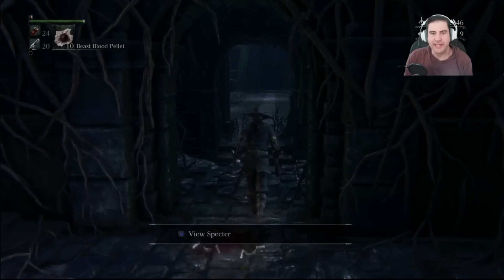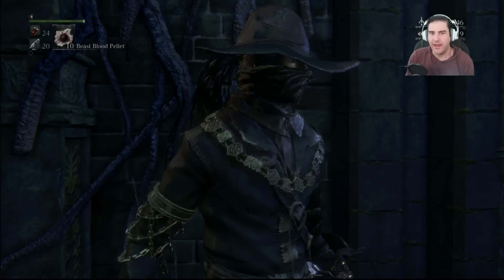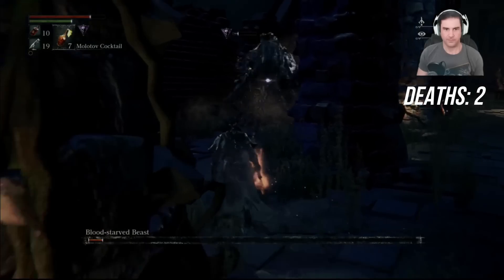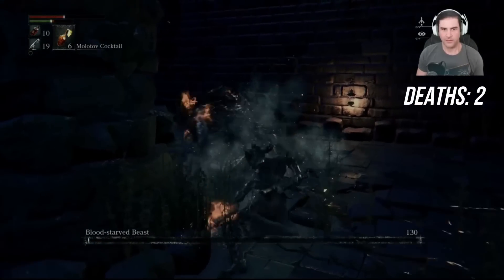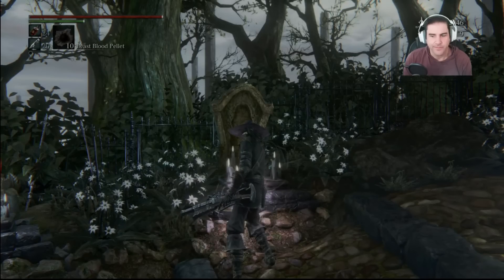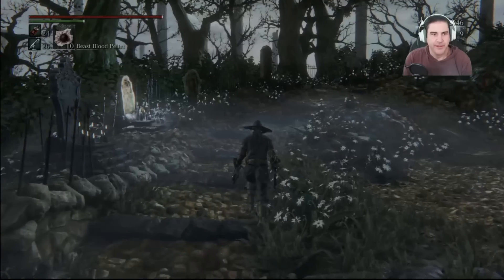If you've played Bloodborne within the last couple of years, you've probably heard about a very special procedurally generated chalice dungeon, where you arrive at the start, take a couple of steps forward, see a random health bar start ticking downward until it hits zero, where you then receive 83,489 blood echoes. You can access this pretty early in the game too, as all you need to do is beat the Bloodstarved Beast to unlock the chalice dungeons, type an unfortunate random sequence of identifying letters that you can easily find on the internet — giving this dungeon its unfortunate but fitting nickname — and then you can level up and buy consumables to your heart's content.